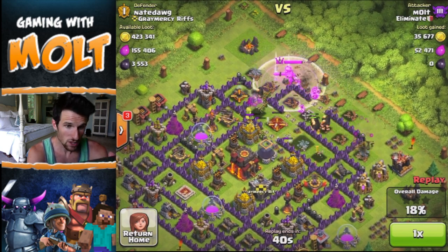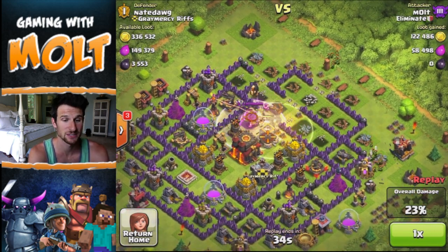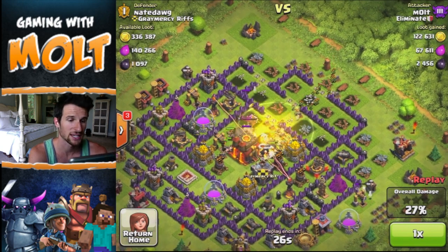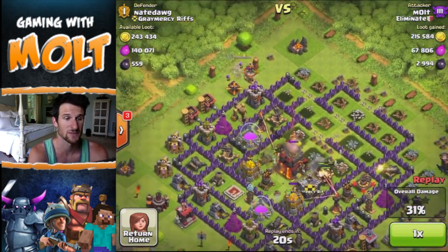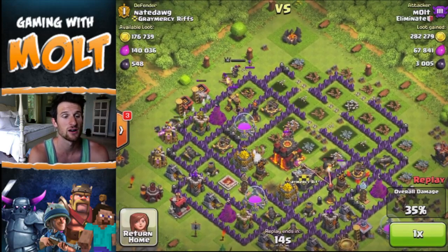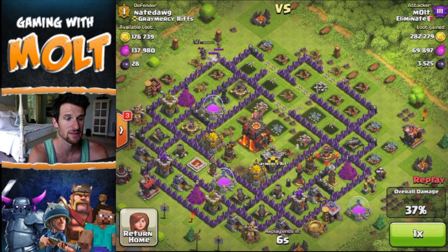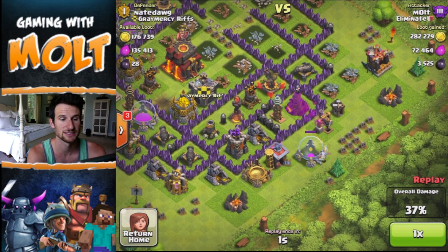We got into the middle of the base, which is exactly where we want to be. We have about 110 Goblins that we've been dropping off, and right now they're heading straight into the middle to that dark elixir — exactly where we want them to go. Our King is in there as well and we're getting gold and everything from the center. I drop my Archer Queen up at the top and use her ability quickly, and she takes out that other dark elixir drill.